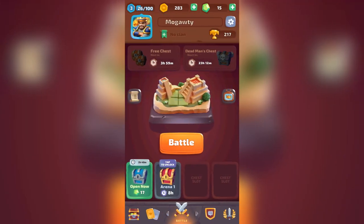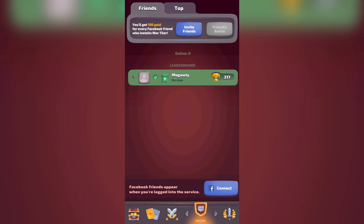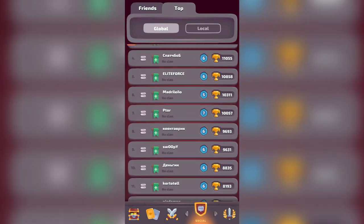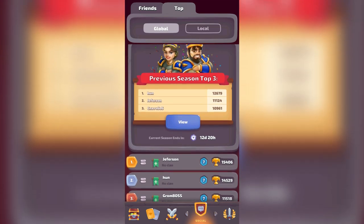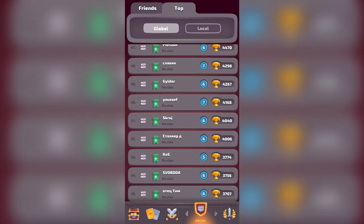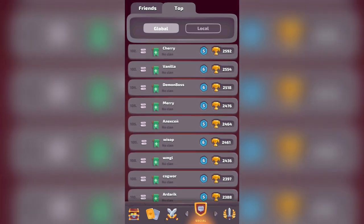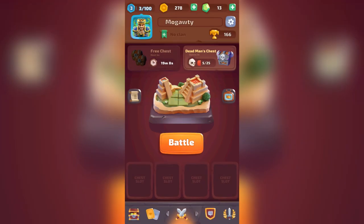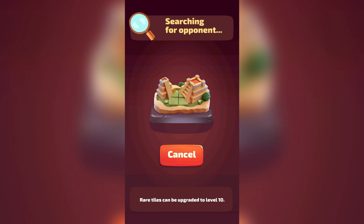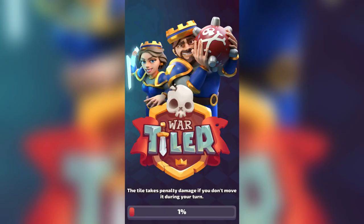It looks like clans aren't available yet since even the top players aren't in a clan, but I think that will change when it comes out of early access. The goal for a lot of players will be climbing up through the arenas, getting new cards, building new decks, finding new strategies, upgrading existing cards, and experimenting — I really like all of that. The strategy involved in deck building and seeing what works best together is really nice. If you want to check it out, I'll leave a link in the description below — drop your thoughts in the comments, leave a like if you enjoyed, and thanks as always for watching.